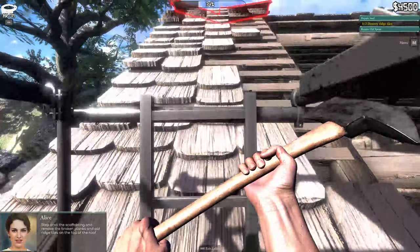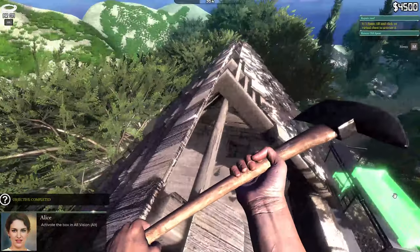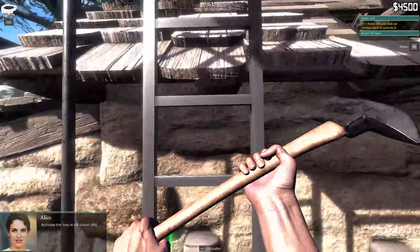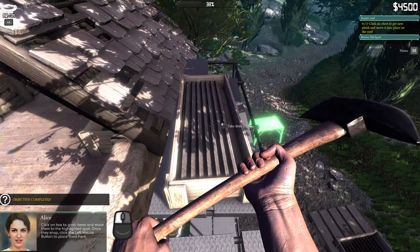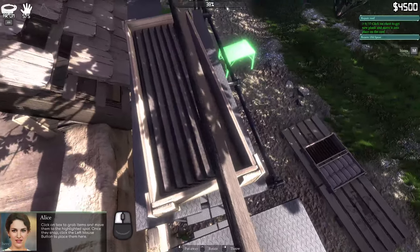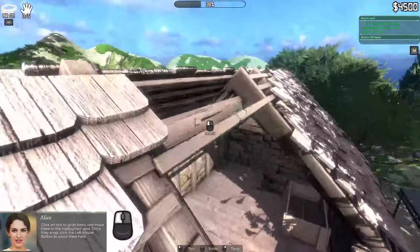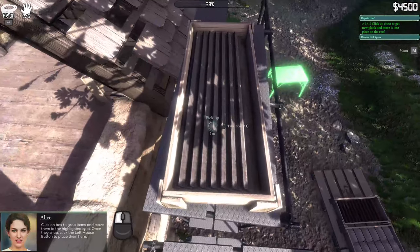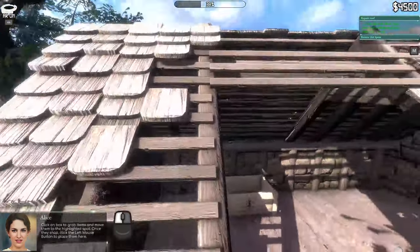Step on the scaffold and remove the broken planks - let's go get those. Old ridge tile. Activate the box - click on it. I probably don't want this right now. Can I take any more? We have to do these one at a time? Maybe I can only carry three at a time. Click on the box to grab items.